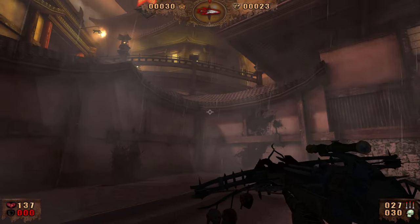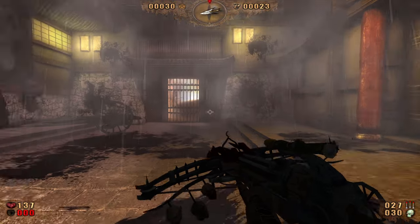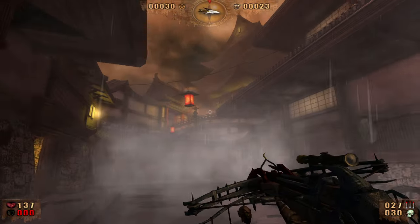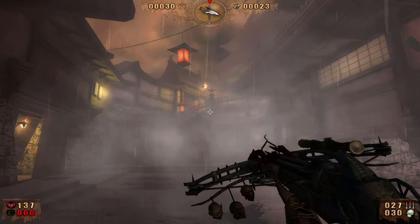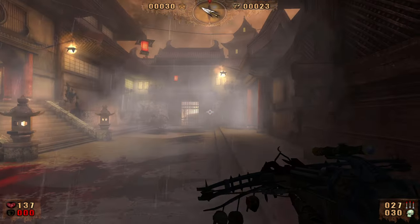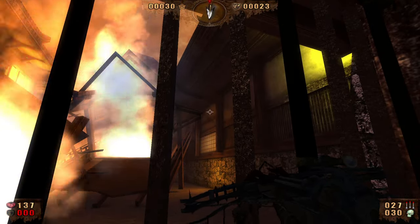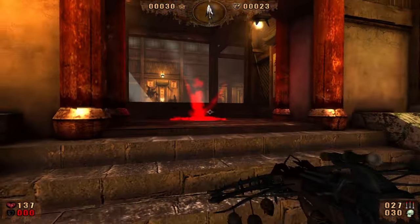Balancing and ammo placement in here is much better. Even though you still might run a little low, there's never a time where you're just completely out of ammo. So good job on that — much better balancing. I'm looking around; I see that bridge over there, I don't think that's part of where I'm going later, but it does look like there's something in there so keep an eye on that.